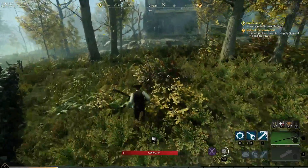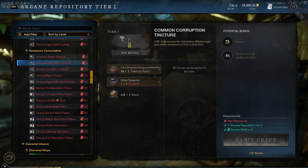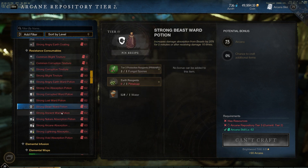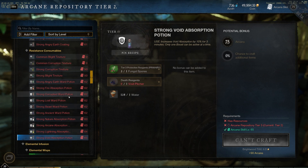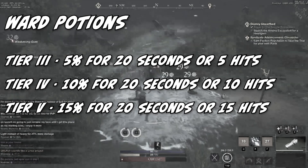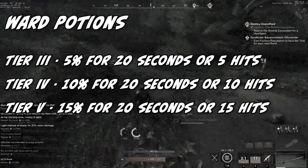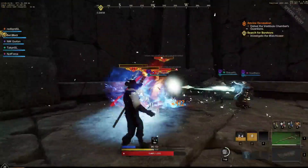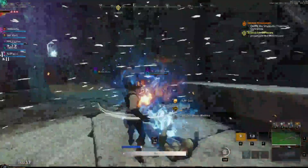Ward Potions, when consumed, grant you increased damage absorption against one of the five enemy types: Ancients, Angry Earth, Beasts, Corrupted, and Lost. They're only available from Tier 3 to Tier 5. You receive increased damage absorption for a specified duration after receiving damage from that enemy type a certain number of times. Tier 3 gives 5% increased absorption for 20 seconds after receiving damage 5 times. Tier 4 gives 10% for 20 seconds after receiving damage 10 times. Tier 5 gives 15% for 20 seconds after receiving damage 15 times. These are very useful when running expeditions or farming a specific enemy type. Ward Potions have a 120-second shared cooldown.